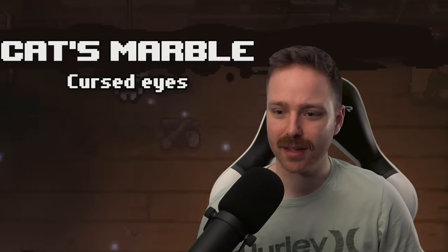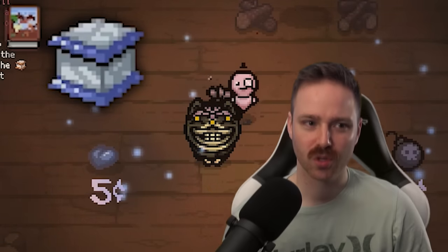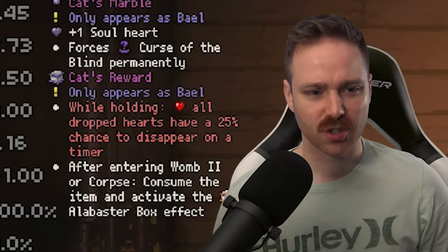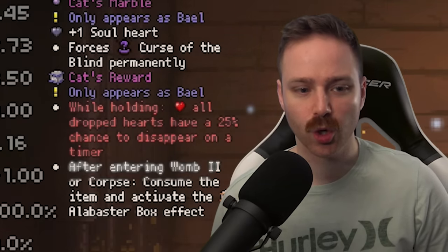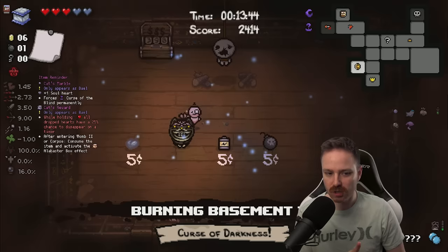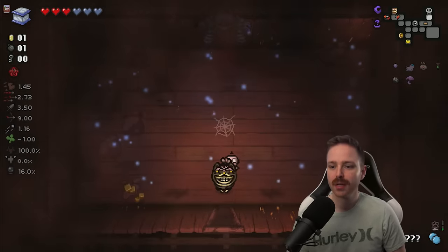That's a one-cent item, it's probably bad. Cat's Reward — oh my... Fat heart, cursed to the blind permanently. That's not even close to being worth it. And you know that. I'm not going to go as far to say that you're a bad person, but you're definitely not a good one. Cat's Reward: while holding red health, all dropped hearts have a 25% chance to disappear on a timer. After entering Womb 2 or Corpse, consume the item and activate the Alabaster Box effect. If that's the case, I'm probably going to want to go angel room. Cat's Marble was plus one soul heart but Curse of the Blind permanently — that's just not worth it.